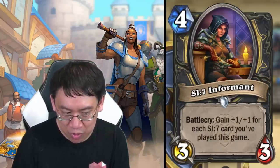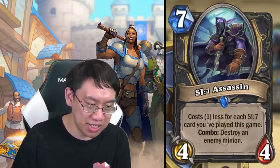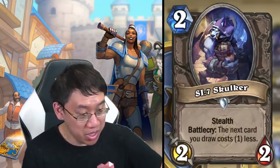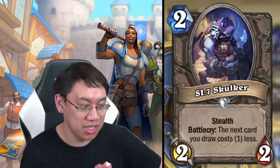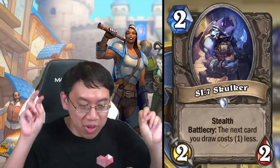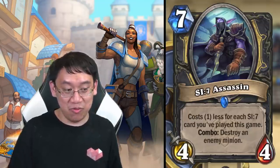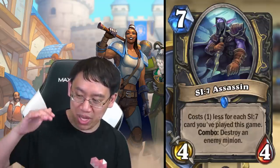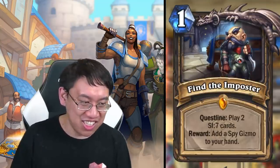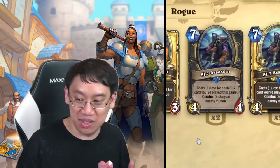SI:7 Informant: four mana three-three, battlecry: gain plus one plus one for each SI:7 card you've played this game. SI:7 Assassin: seven mana four-four, costs one less for each SI:7 card you've played this game, combo: destroy an enemy minion. SI:7 Skulker: two mana two-two stealth, battlecry: the next card you draw costs one less. Effective as a one-mana two-two stealth given the discount. All these SI:7 cards live and die together — this looks like a tempo-style deck that may be outpaced by existing meta cards depending on how good the Spy Gizmos are.